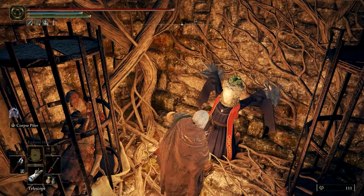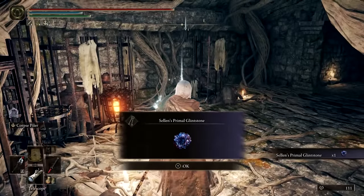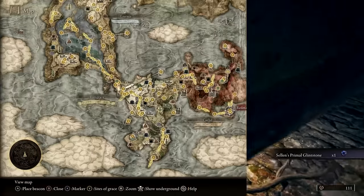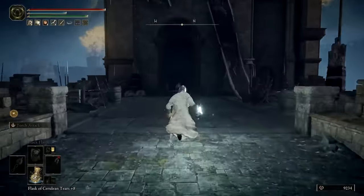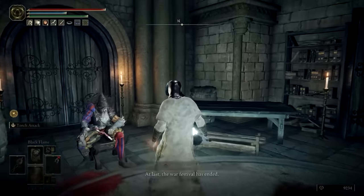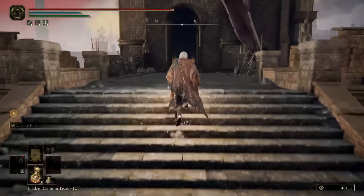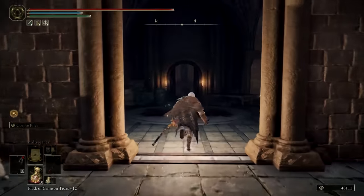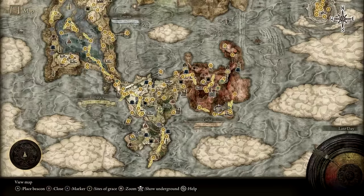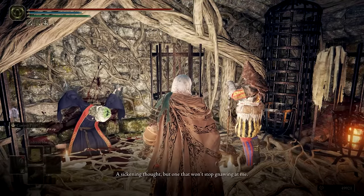Before bringing the Primal Glintstone to Selen's new body, you'll need to find and speak with Jerren. This can play out in one of two ways. The first way is by finding him at Redmane Castle, inside the structure where you took the lift down to fight Radahn. If he's there, speak with him and go through all of his dialogue. Alternatively, if you arrive at Redmane Castle and don't find Jerren in his expected spot, then this step was likely just skipped over. In either case, you can head back to Witchbane Ruins where you should now find Jerren. Make sure to speak through all of his dialogue before leaving.